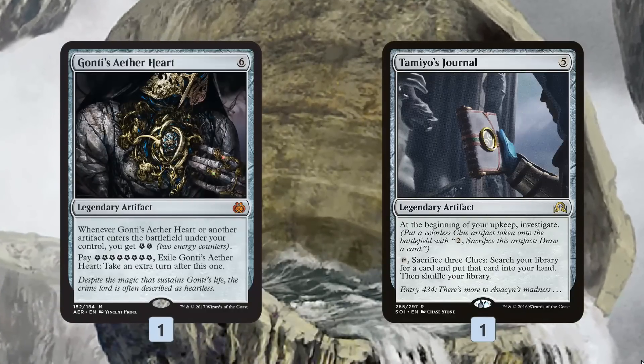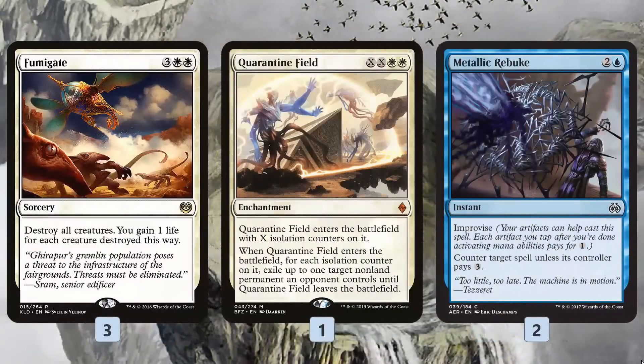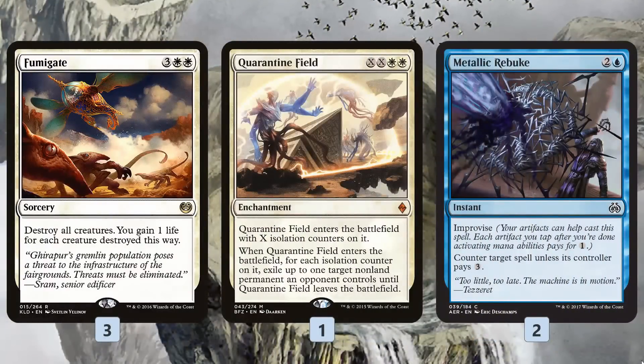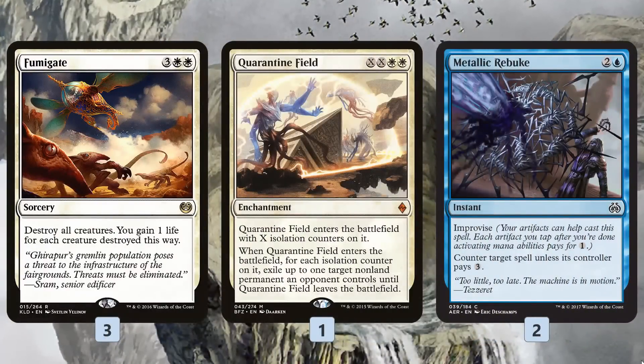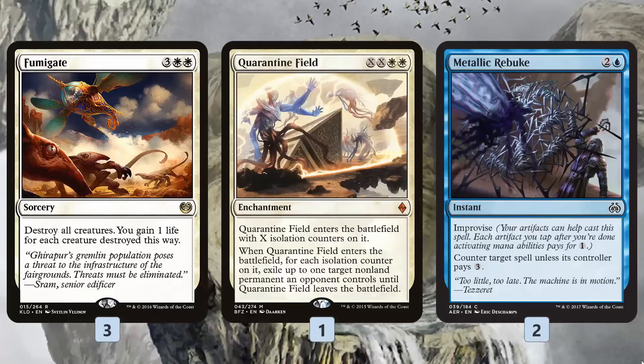One of Tamiyo's Journal lets us cash in our clues to find Mechanized Production, find Part the Water Veil, and find our combo pieces to actually win the game. For removal, we have Fumigate to stay alive, and Quarantine Field works super well with Inspiring Statuary because we can use clues to pay the X cost.